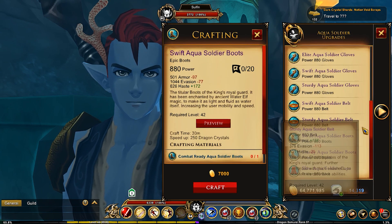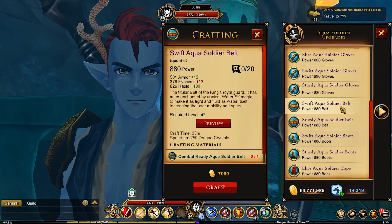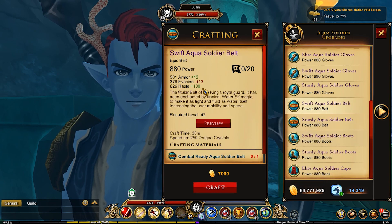In the Aqua Soldier upgrades, you're going to be finding the Swift Aqua Soldier's boots with 626 haste — this is the best one for your haste. And then you have the belt right here, also 626 haste. Very good for haste as well.